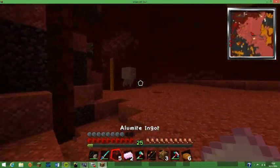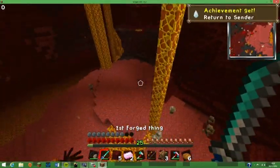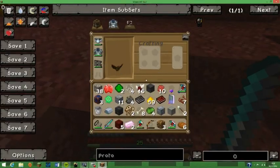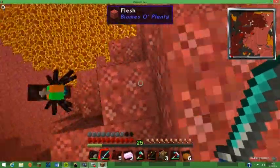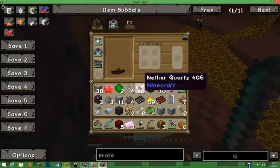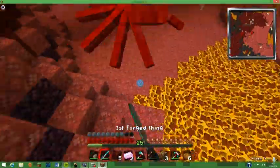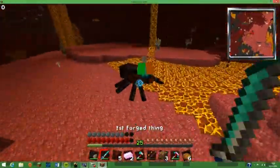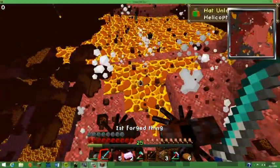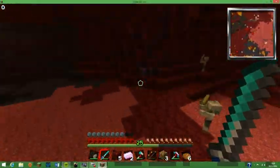Hello, Ghast! Ghast tears — going to need those at some point. I'm going to get rid of that because it's weird. Ow! Come on, die. Unloaded chunks — wow. I don't like them anymore.